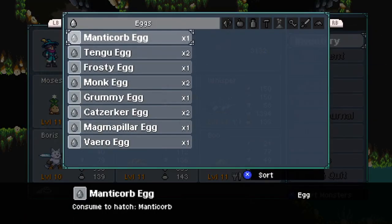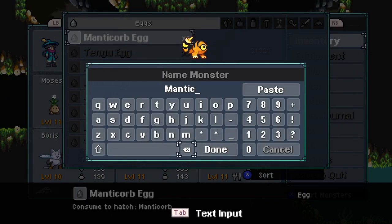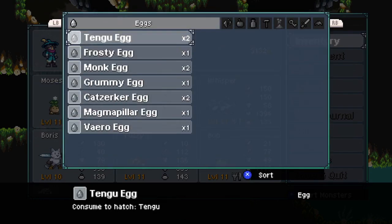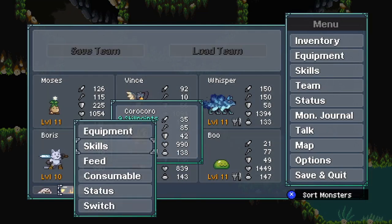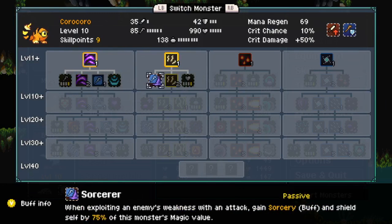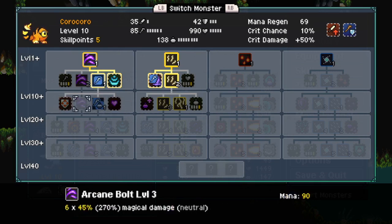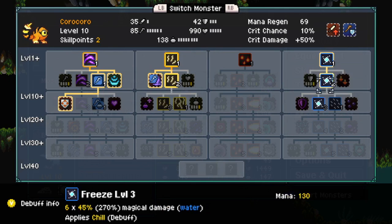I'll also hatch that Manticorp, because its light ability can light up the way. I guess that shares the name of a certain magazine that Pokemon fans are well aware of. I was thinking Corb, and that's how I came up with the name. Why don't I try crit damage stuff?